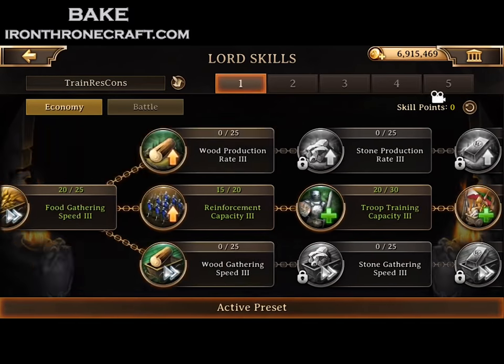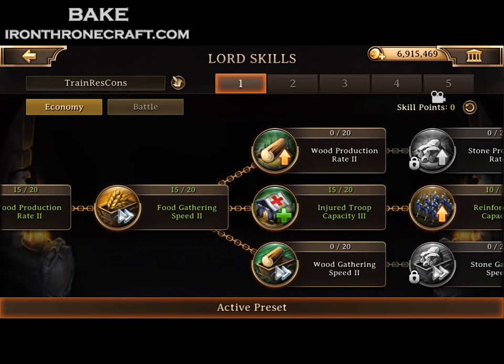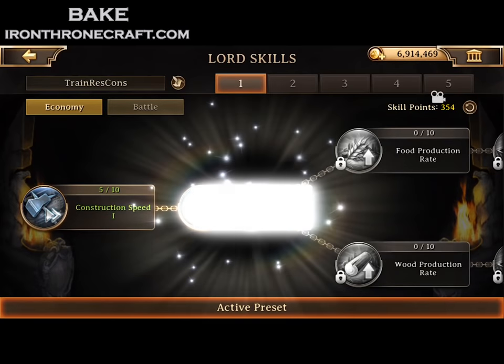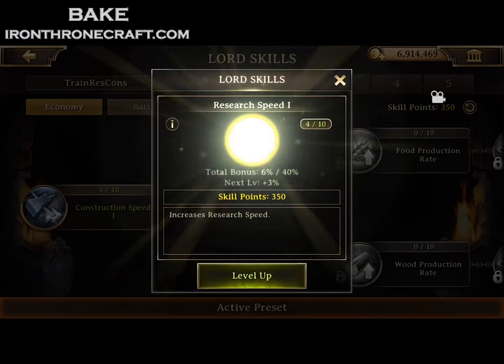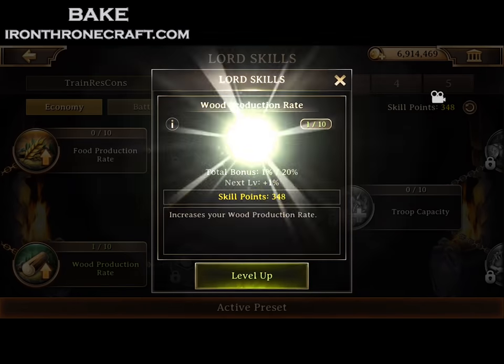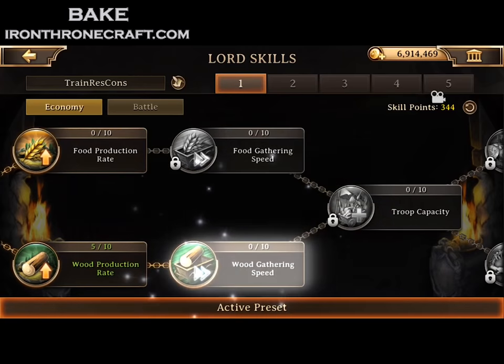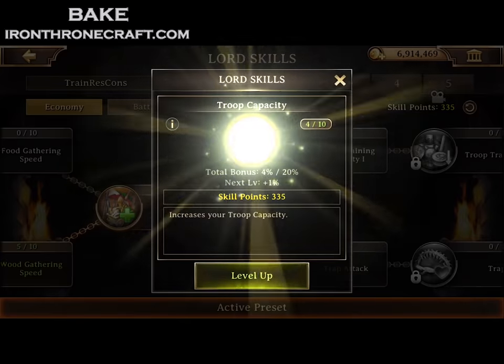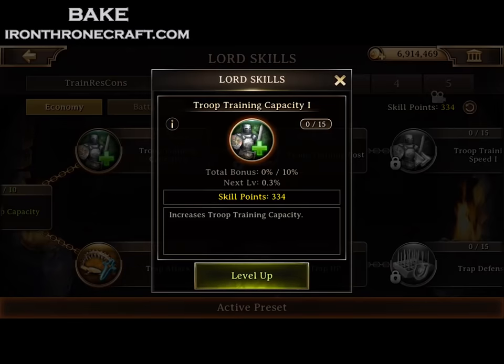And that's not assuming you're VIP 31 or 32 plus — you get Lord Skills from VIP 31 plus, so that will reduce that just a little bit. So what we want to do is take this economy preset and make it into a priority system. You want to figure out how far you can get and get to that point, fill it in, then go back in and fill in the previous ones, because the higher level tiles have more percentages.